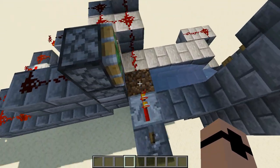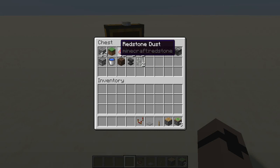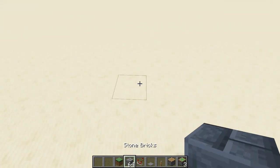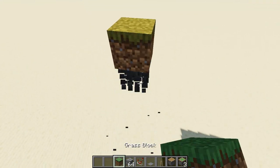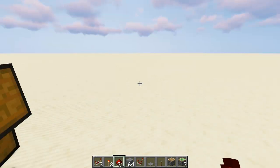Let's go ahead and get started with the redstone. We'll need sticky pistons, pistons, levers, pressure plates, and redstone. We'll just get the grass block out of the way to start, that way we don't have to keep it in our inventory. And then we'll take the other redstone components like that.